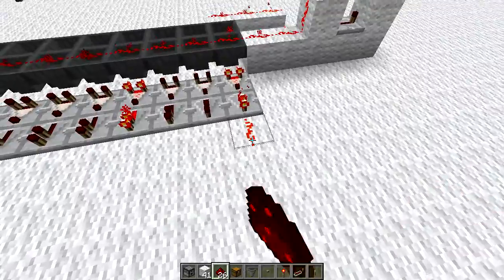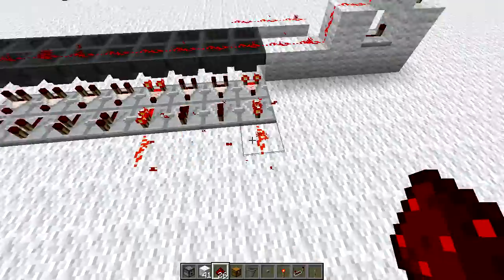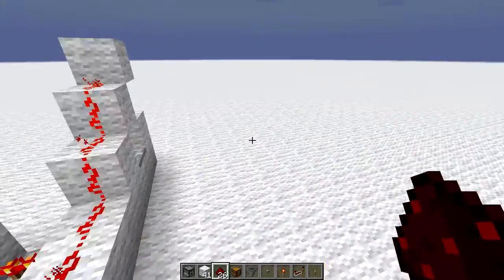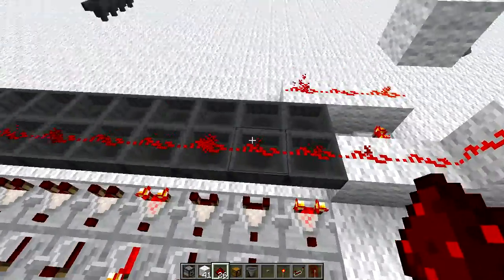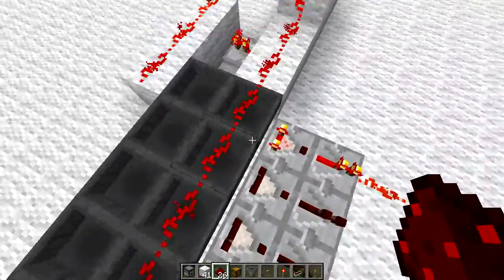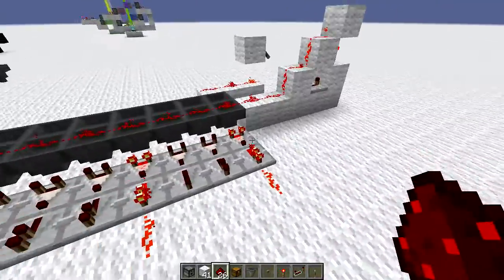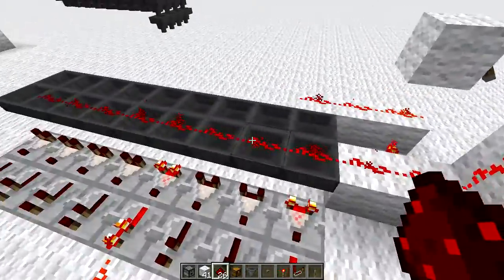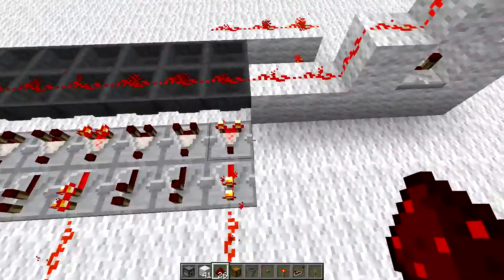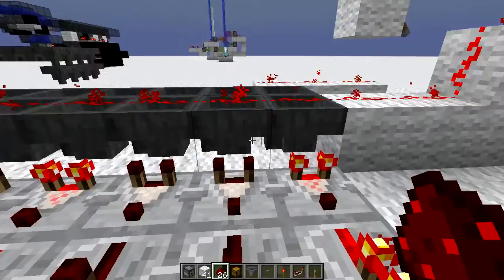This is a one-wide design, so everything's right beside each other, so it's not practical for everything. But you can convert this into an every-other design if you either increase the pulse length enough for it to jump two hoppers at a time, or wire it so you're only ever powering every other one. We're using 20 hoppers here to get an 8-bit output. Ones that are on have an item in them, and ones that are off don't.